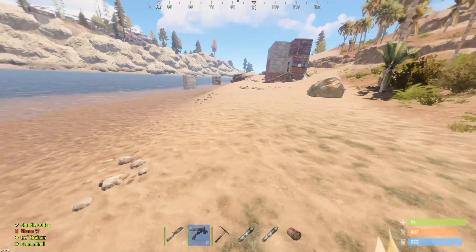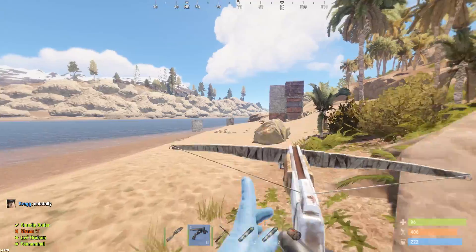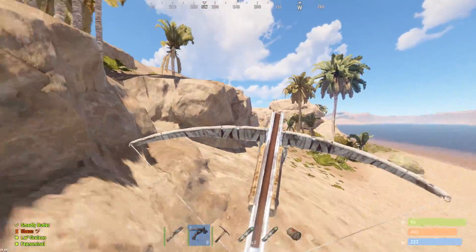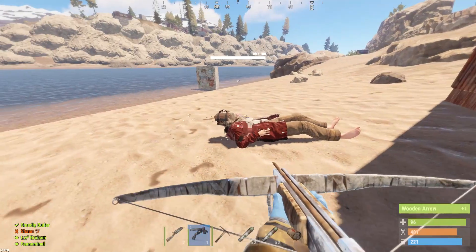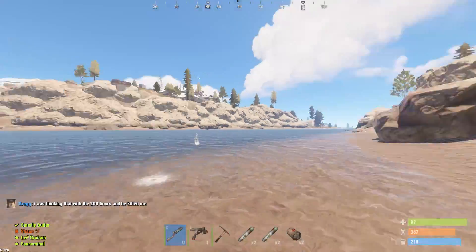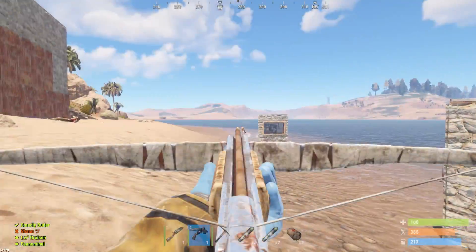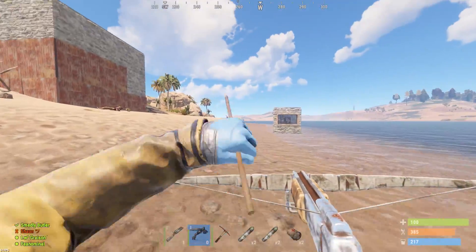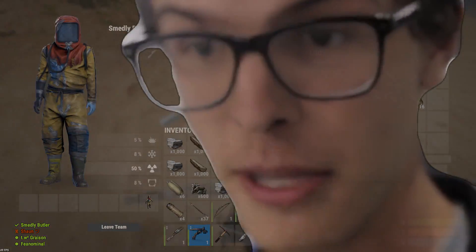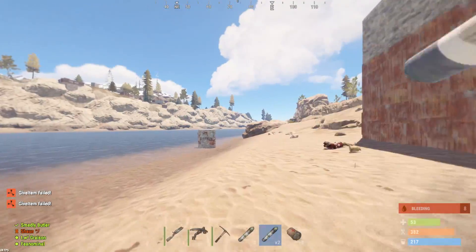I wish I could headshot on the crossbow right now. How much ammo does he have? He's got to run out of ammo soon. Hit him again with the crossbow — come on, what is this guy, such a tank. Oh, you didn't take your shit. I got him! He had so much ammo. What gun did he have? Thompson. He's trash though.